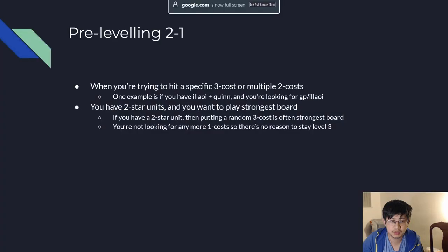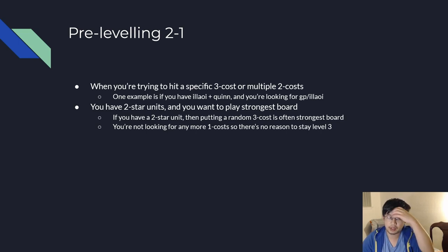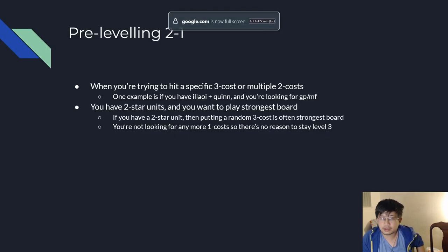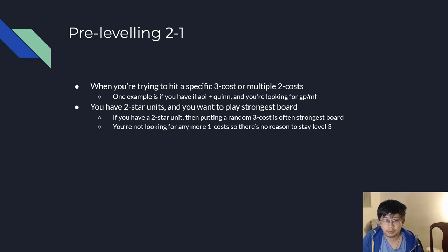I want to talk about pre-leveling at 2-1. This is a common mistake I see mid-level players making. You really only level at 2-1 if you're looking for a specific 3-cost or multiple 2-costs. A common example is if you have Illaoi plus Quinn and you're looking for a GP or MF. Another case: if you have Illaoi and Mercenary Emblem and you're looking for Quinn, GP, or MF, it's pretty worthwhile to pre-level. Another example is if you already have 2-star units and you want to play Strongest Board — you're not looking for more 2-star 1-costs, and the Strongest Board involves putting in a random 3-cost. That's a good time to level.